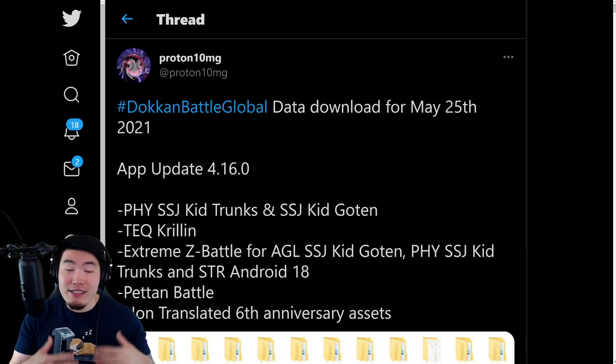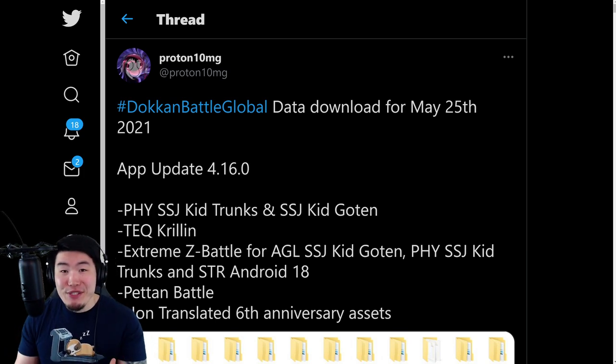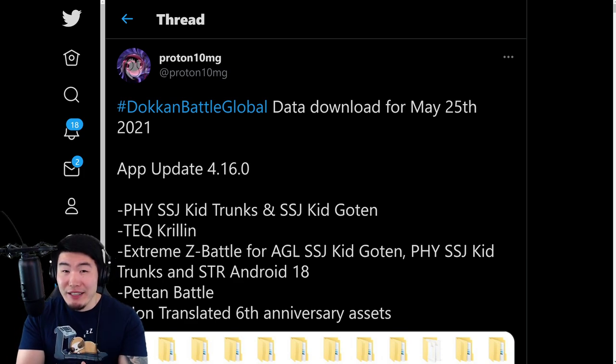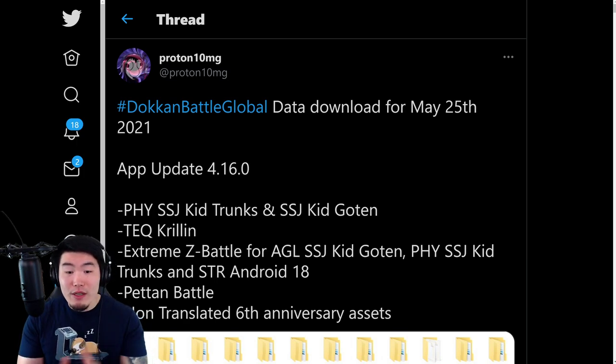Now, before anybody gets too excited, this does not mean that we're getting the anniversary early. It just means that they're preparing for the anniversary, which is starting in just over a month from now. So we're actually quite close, but it's still going to be on schedule, which is the beginning of July. The data download was so significant because they added in all the assets for MUI Goku, Super Saiyan Blue Evolution Vegeta, the Part 2 LRs, the God Event, and all that stuff. Now, it's all untranslated, but it is officially in the Global database. Let's take a look at everything that we got.